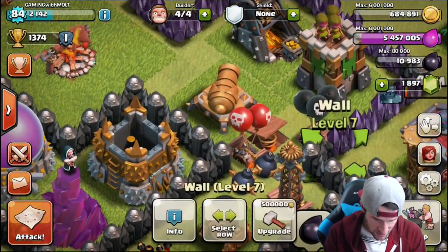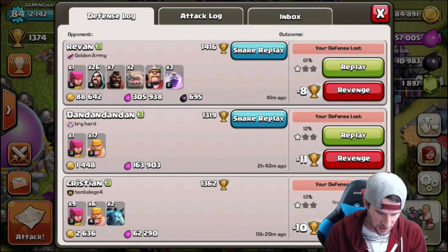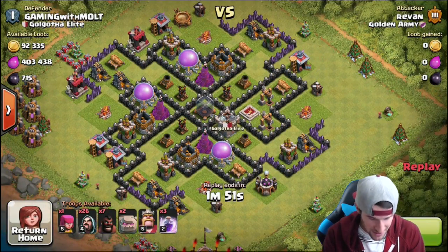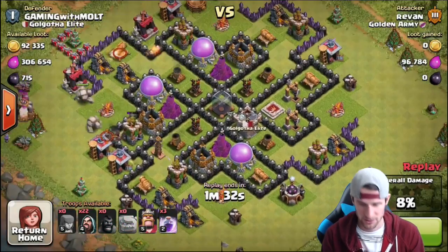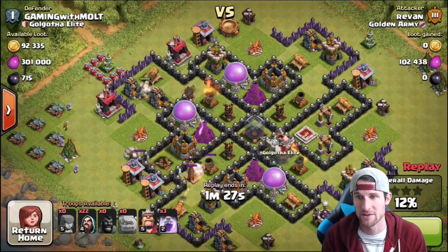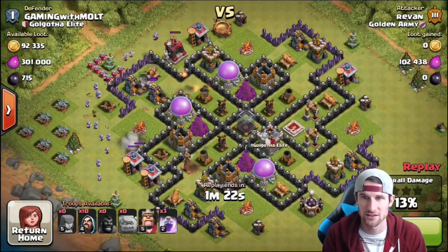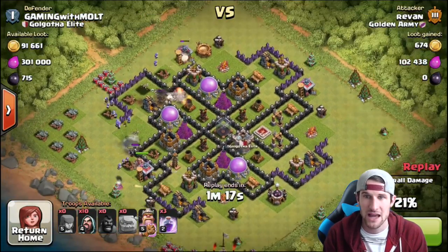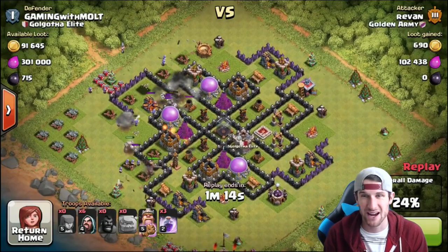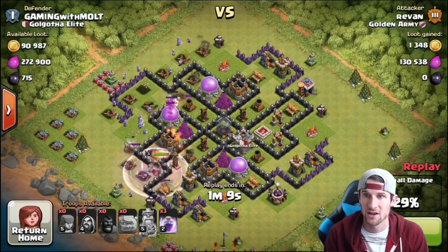We're getting very close. Let's check out our defense log and see how we've been doing on defense. So this guy came in with some Golems, some Hog Riders, and a whole bunch of Wizards. Did he get my dark elixir? I swear this guy got my dark elixir — I'm gonna flip out. So there go his Hog Riders heading up in there. The Teslas are doing a good amount of damage — that Tesla just wrecked that Hog Rider. Those hogs just got owned. His Golems are doing a good job of taking the focus.